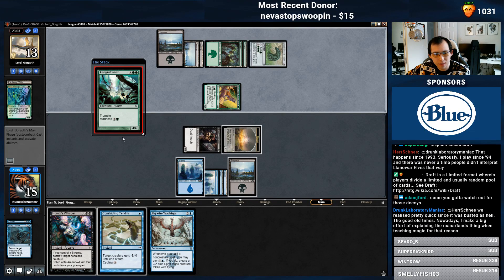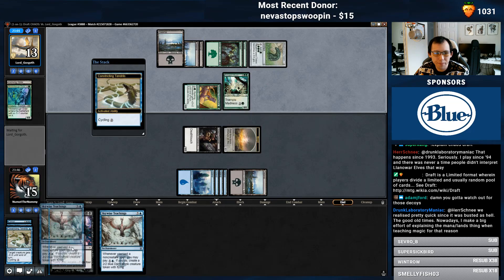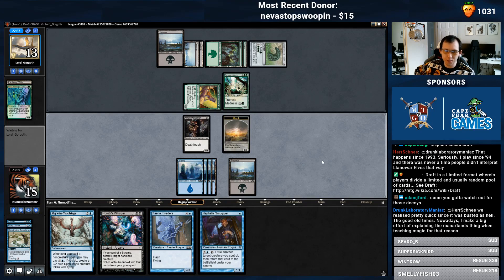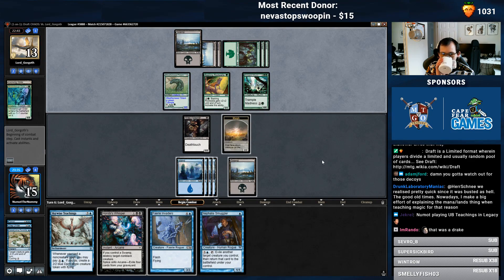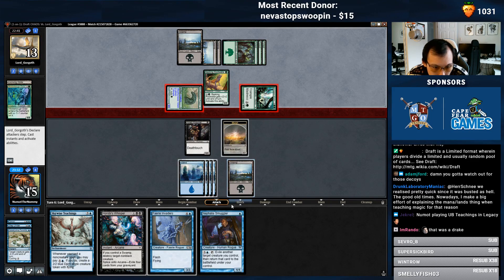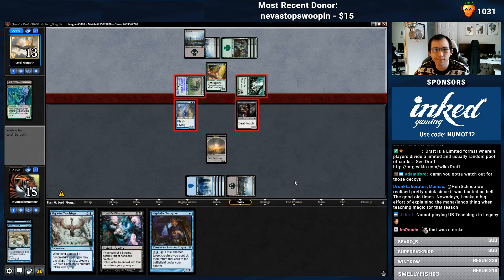4/4 for 5, yes. I think I'm supposed to cycle this — we really just want to hit a Swamp. Swamp, please. Swamp and I have two Doomblades. That's a lot of Trample damage. Trade, trade. Take 2, 3, 4, 5 — go to 10.